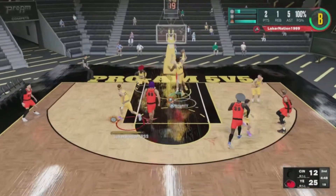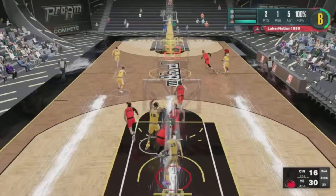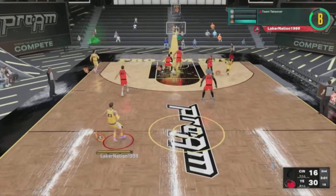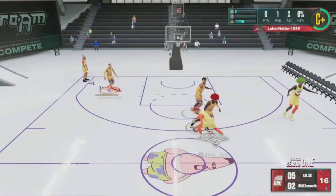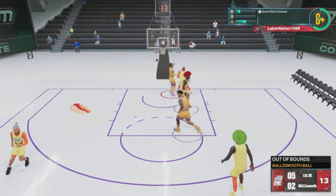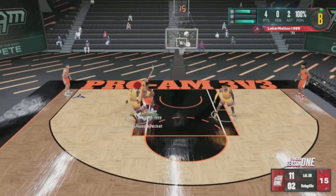Back on defense, Deezy said get that out of here — a nice chase down block from Deezy. He gets the rebound on this play, throws it down to Hitman, hit me with the behind the back pass to QJ. Team taking a green bean from the corner, nice play all around. And I go to help — hit me with a nice block from behind, out of bounds.